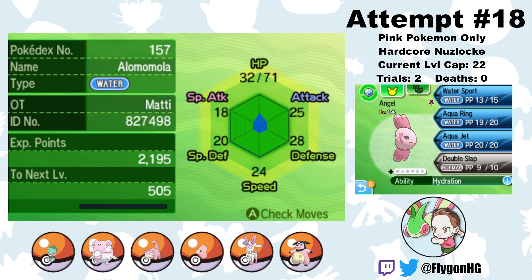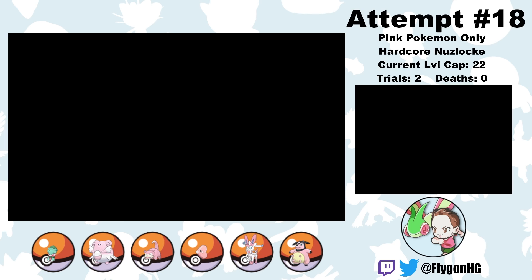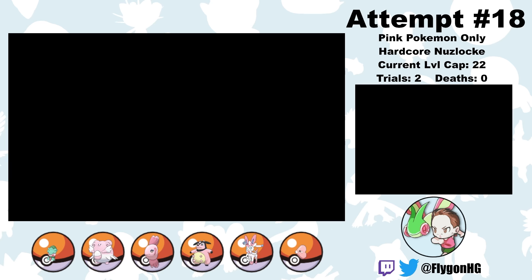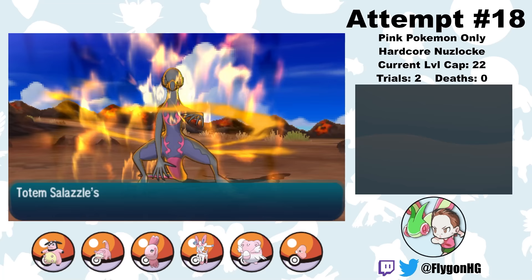Before getting to Kiawe's trial, I get an Alomomola from Brooklet Hill and name her Angel — though I realize she's not that great other than for Wish Passing, which she doesn't learn for several more level caps. I also catch an Igglybuff from Route 6 and name him Sweet Stuff, who goes into the box for now. I also get some Pink Nectar from Royal Avenue and transform Soulmate into her Pom-Pom form, so she's able to join the rotation.